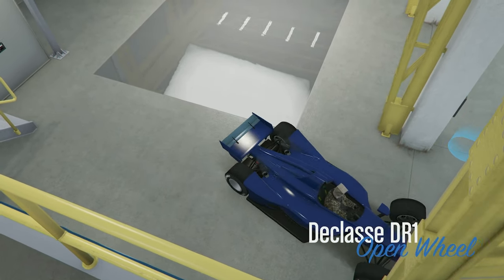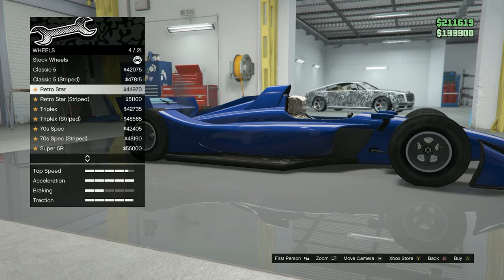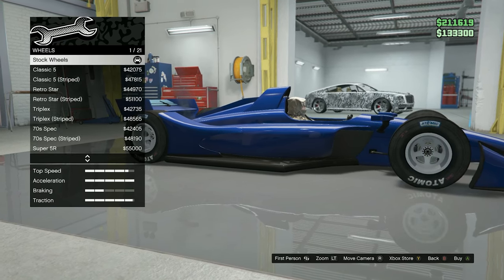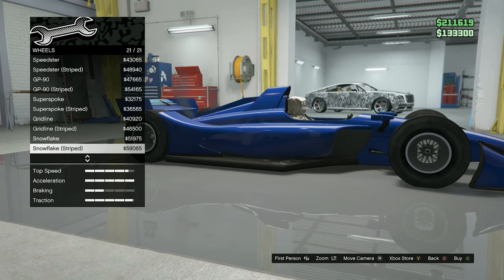The first step of the glitch is to take your F1 car and park it into the auto shop, just put it into the garage area. And then if you don't already have custom wheels on it, you're going to want to take it into the garage and customize the wheels. This could be different rims or just some tire lettering — just can't be the stock wheels that it comes with.